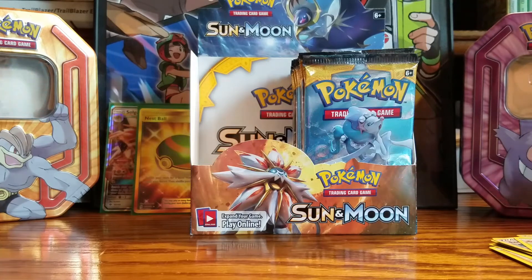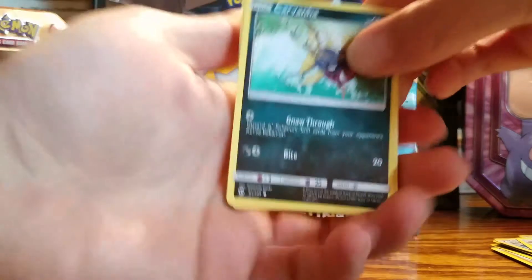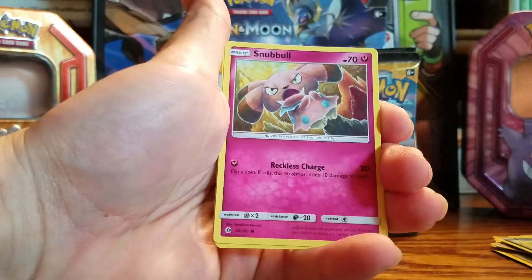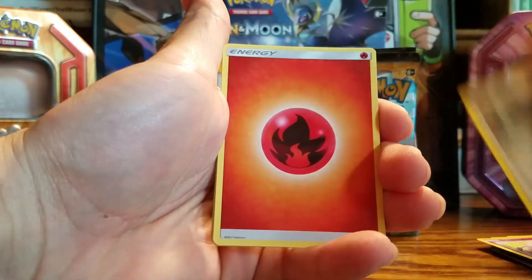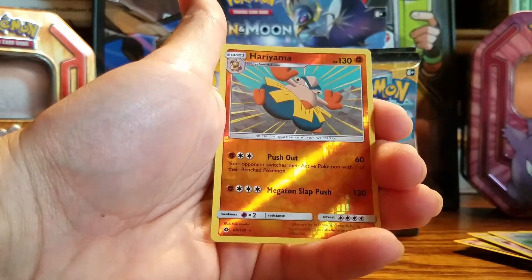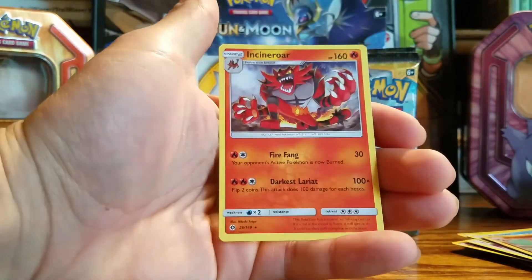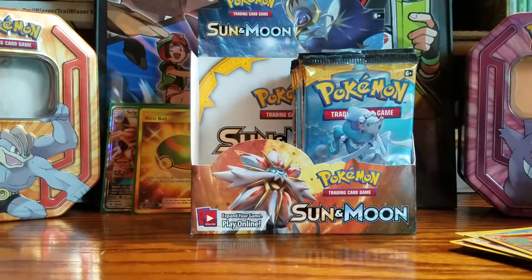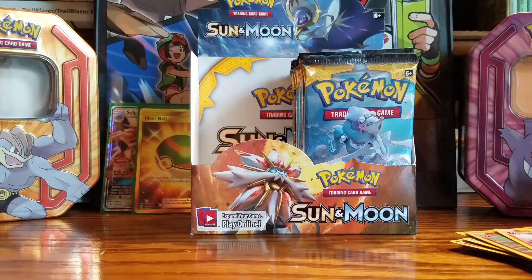And we have a Carvanha, Pikipek, Sandile, Snubbull, Fearow, Fire-type energy, Pinsir, Timer Ball, Pelliper, reverse holo Hermosa. And an Incineroar — she's getting that card anyways. It's okay, we still have the ones from the decks too.